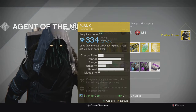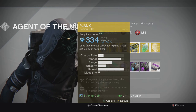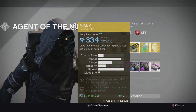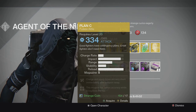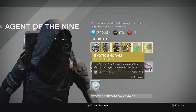For the weapon we have the Plan C exotic fusion rifle. Charge and equip times are very short immediately after weapon swap, and this weapon has bonus accuracy while firing from the hip. Plan C is one of the best fusion rifles in the game probably, but I don't really use fusion rifles. If you like fusion rifles, it's a really good one to try out.